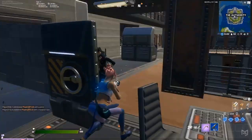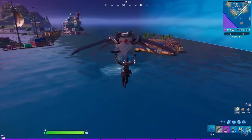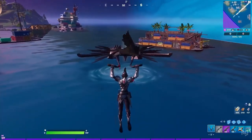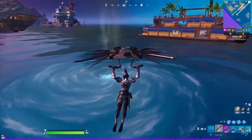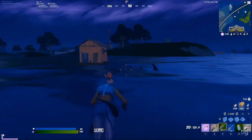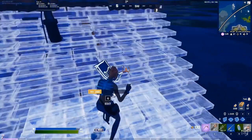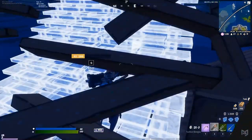Swimming around all of the watery areas in the new Fortnite map might look like a drag at first, but there are actually whirlpools in certain locations that you can use to propel yourself up into the air, which then allows you to redeploy your glider to get out of the water much more quickly. Which you're going to want to do if you want to avoid the hungry man-eating sharks that have started attacking people.